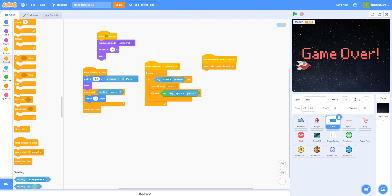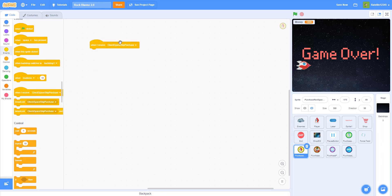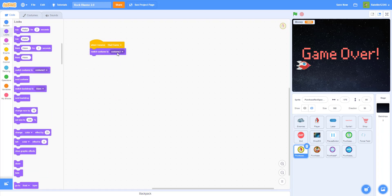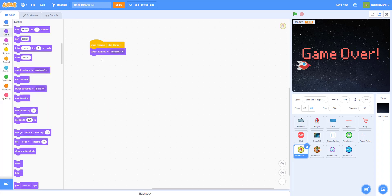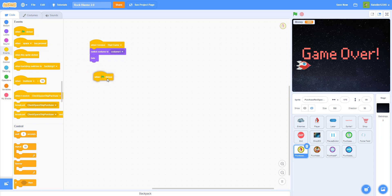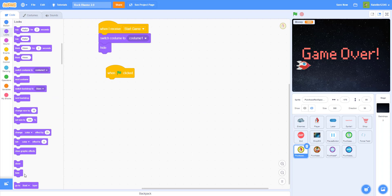Next, we work on the buttons. This button switches the spaceship back to the normal skin. Let's add code for it: when I receive 'start game', switch the costume to costume one — the regular costume. Then hide in the beginning.